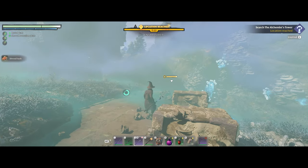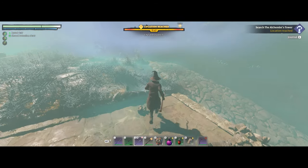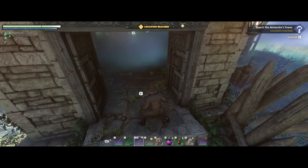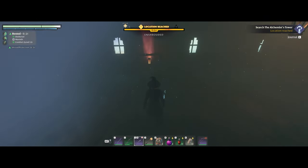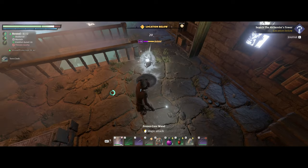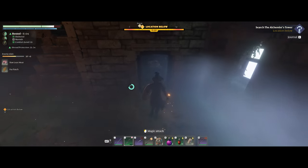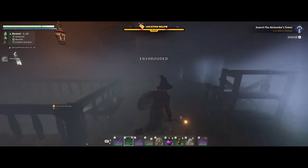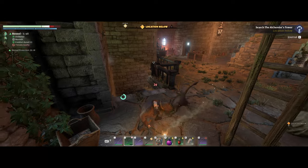We got four of those - I think we need a total of ten. I do not like the lock-on in this game or any game for that matter. We need to go up first to open up the thing rather than going down. We'll have to deal with rats in here and there are some things to loot in this place. Let's go up - this is an actual wizard's tower.